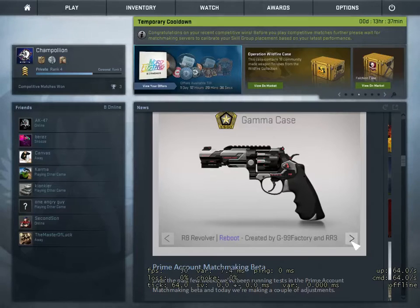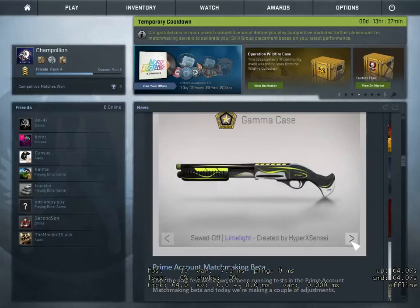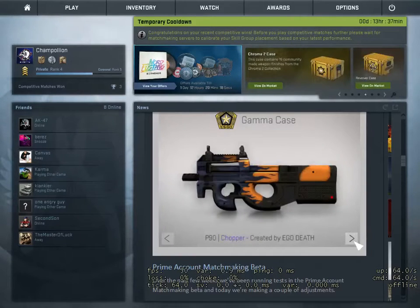Now I have the AUG Aristocrat — nothing special to say about this. Then the Sawed-Off Limelight — pretty solid skin, I really like the drawings and the black and yellow color. Then the P90 Chopper — a pretty good skin. I don't think P90 needs any more skins but the colors are really nice; I really like that red dot at the end.